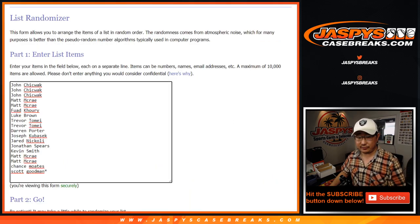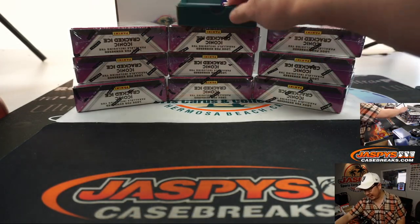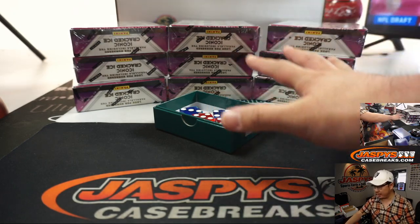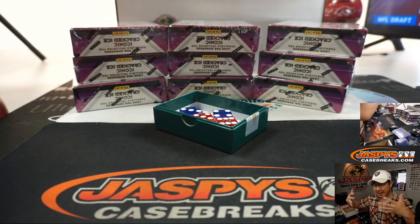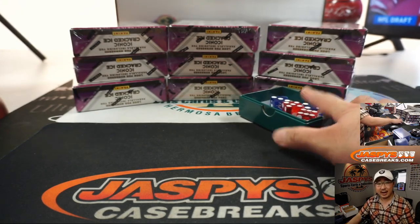Big thanks to all of these folks right here. Thanks for getting in. We're going to randomize you those numbers in a second, but first we're going to select the three boxes. I'm going to number the packs, open them up, number the packs, then randomize names and pack numbers, and put you all together. We'll go one, two, three, four, five, six after I select a die.